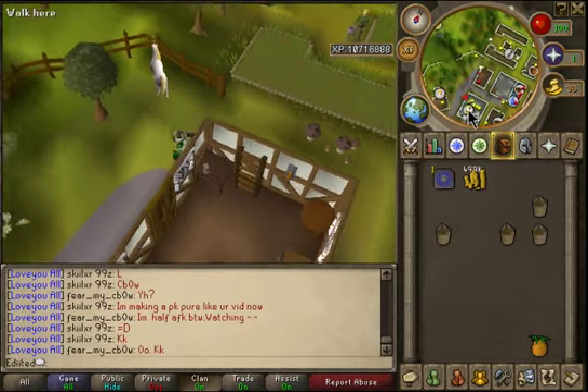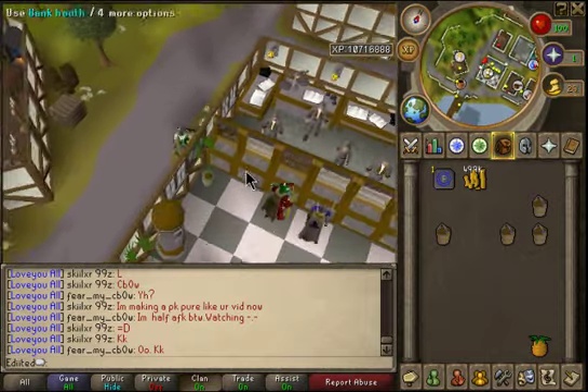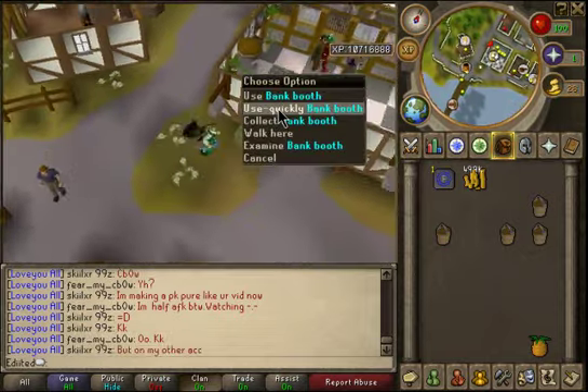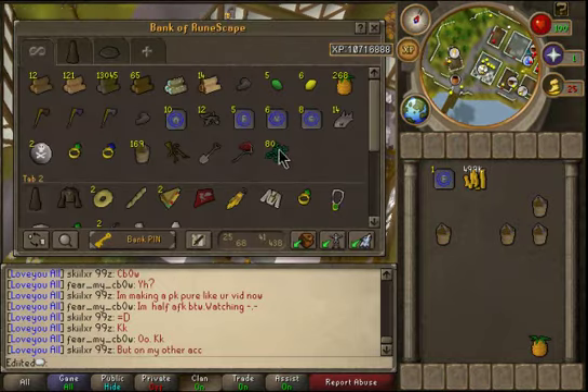There we go — then you shut the lid and wait. Come back in about 15 minutes to half an hour, whenever you get time. Once you've done that, you're gonna want to bank and get more out. You can also teleport to Ardougne and use the patch there.